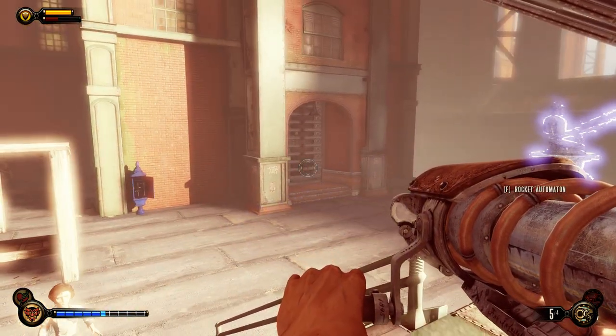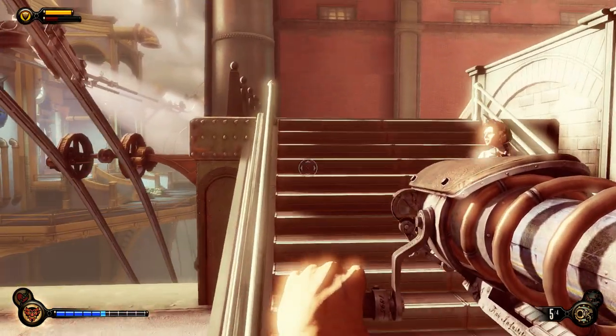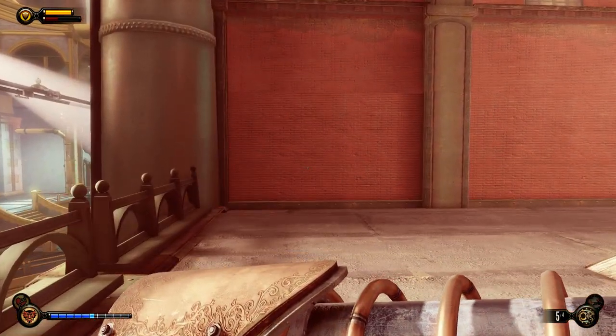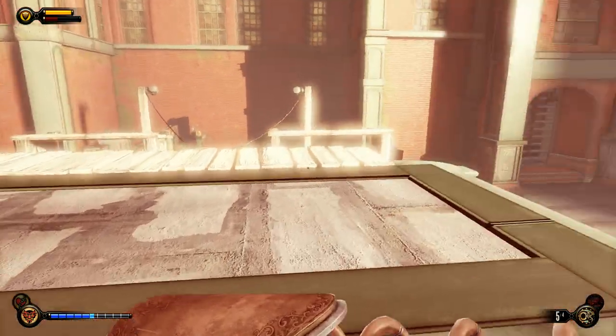Let's talk about the rocket launcher in Bioshock Infinite. The rocket launcher, otherwise known as the RPG, is a high burst damage weapon that can deal like 1,500 to 1,750 damage on hit.